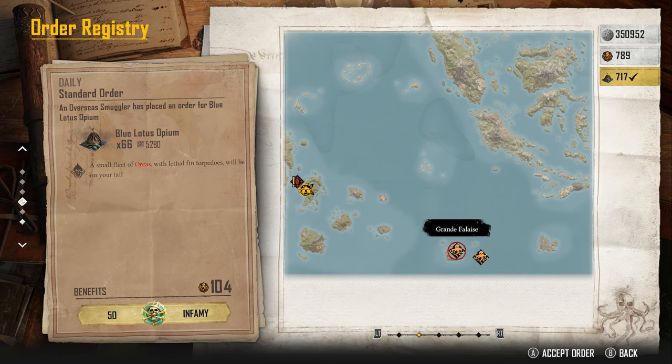While you're delivering those orders, rogues will attack you every couple of minutes. You don't actually have to hand the orders in — rogues will continuously spawn, and for every rogue you take down you get around 160 infamy, which is really helpful for earning smuggler points and smuggler marks.